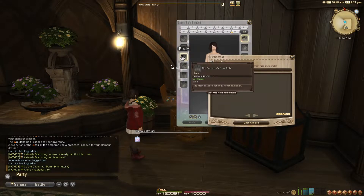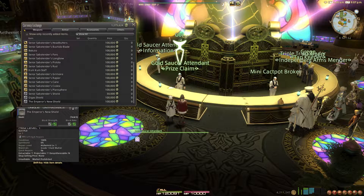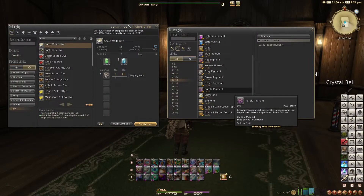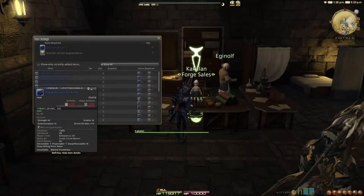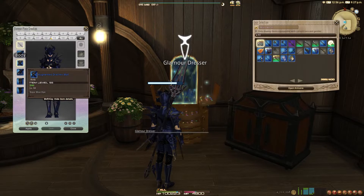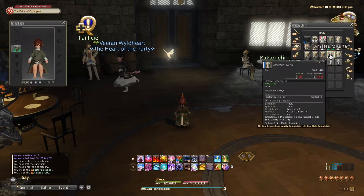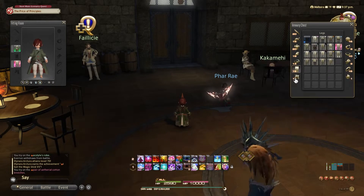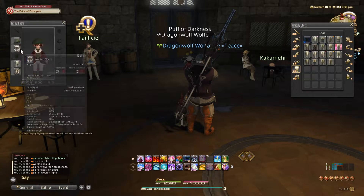The Emperor's New Gear, when glamoured, will show up like you're wearing nothing. The Emperor's New Shield is also available at the Gold Saucer for 100,000 MGP. When your crafter reaches level 30, they will be able to craft a fair amount of dyes using pigments from level 28 gathering nodes. The dye quest also unlocks a level 50 quest in Mor Dhona called 'Simply to Die For', which unlocks the ability to acquire the dyeable level 50 artifact armor.